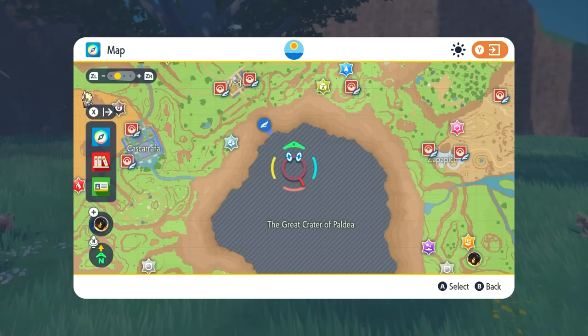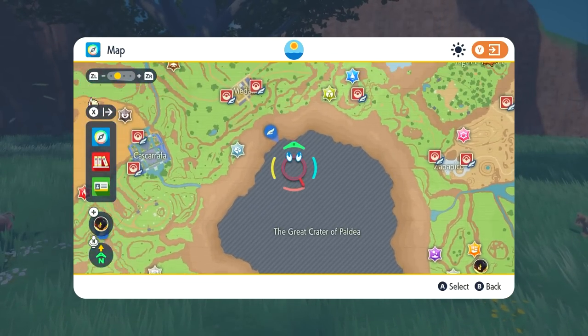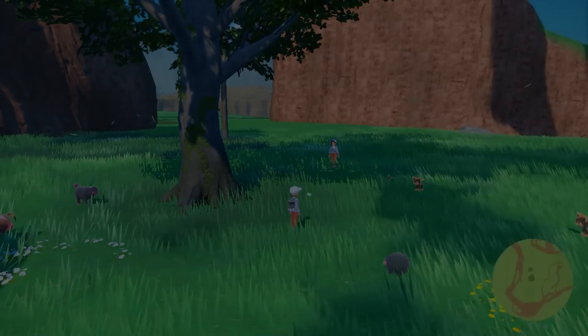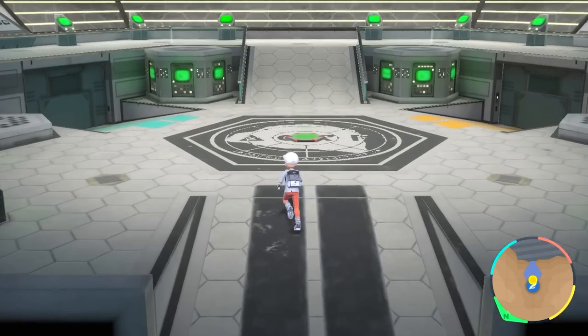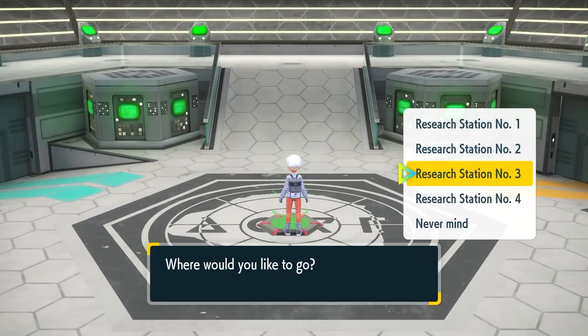So if you decide to make the sandwich, you have to do it outside in the real world, anywhere where you can make a picnic. But to get to where this Chansey spawn is, we need to go to the Zero Gate, right over here by the Great Crater of Paldea. Then you're going to enter the actual gate itself, and once inside, go to the green teleport in the middle and select Research Station number 3.